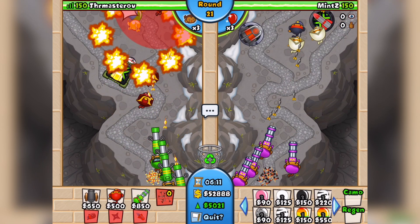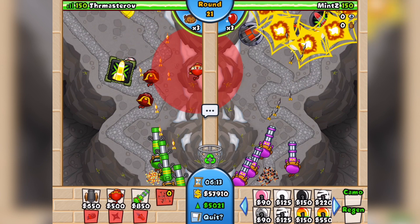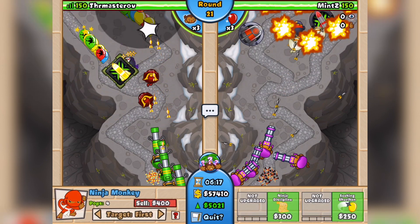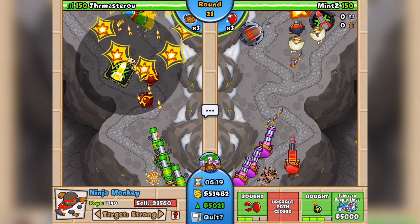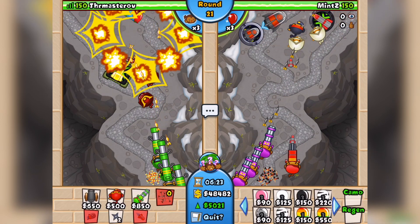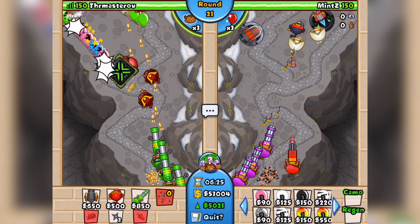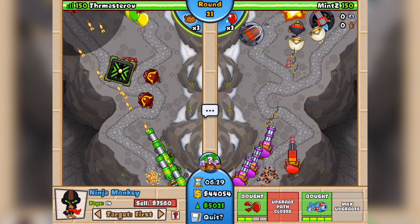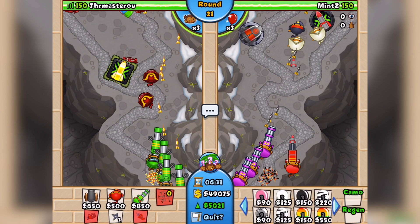I think I'm going to basically just squad up on my Balloon Jitsus. This guy up here is actually going to go Sabotage Supply Lines. That's cheeky — I don't even know if my enemy can see that.